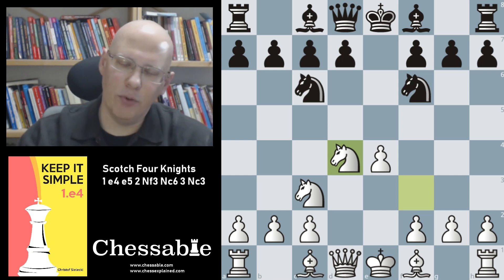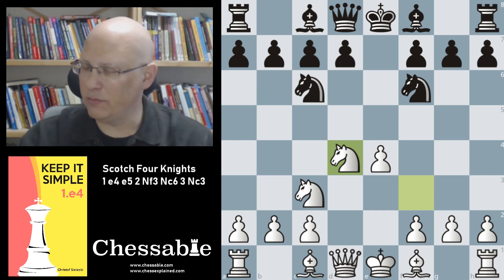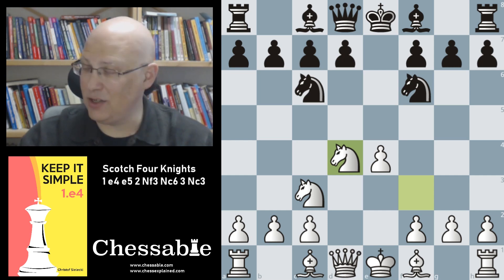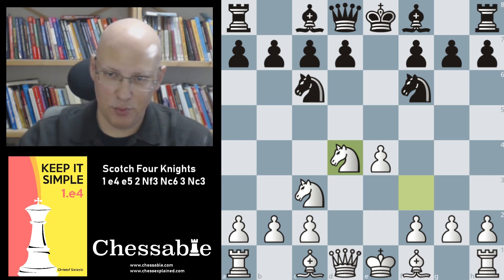This is a very well-respected and classical opening that has been played for a very long time — the oldest game I have is from the 1900s. The Scotch Four Knights has a very sound and solid reputation. White's development is extremely fluid and quick, and we usually enjoy a very nice pawn structure that makes it notoriously difficult to beat from the black side. I have my own experience playing e4 e5 for a long time with the black pieces.